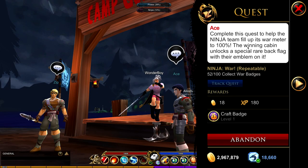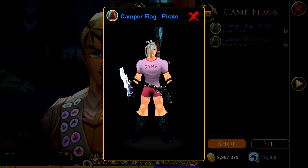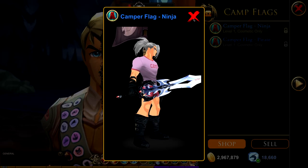By the way, if you're really nice, you can actually turn in to both factions. Once the war is over, we will have a winner, and you will be able to get that camp's flag for 500 gold.